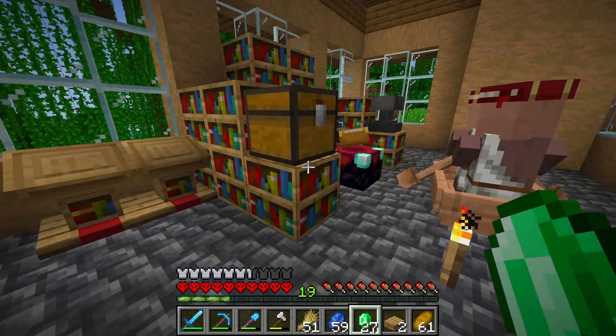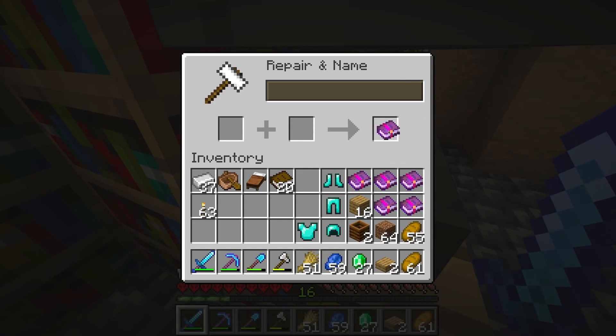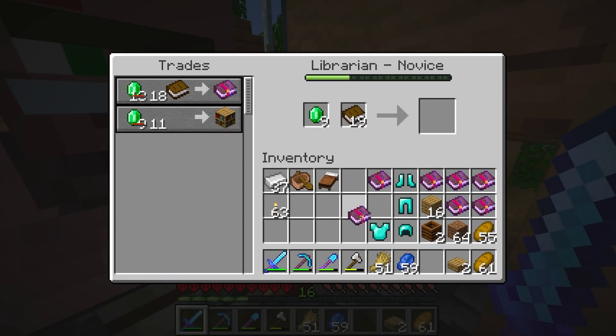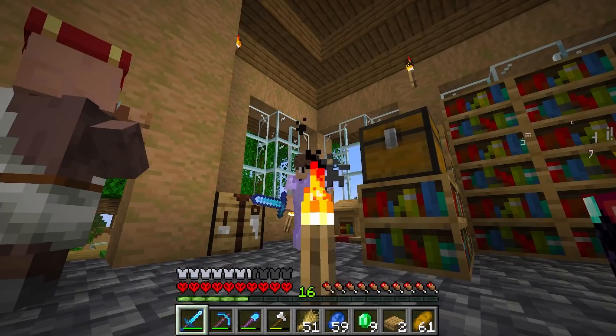These librarians are driving me crazy. When we have two of these we can just combine them to an unbreaking three — and bam, there we go. That's pretty good for now. I'm gonna get a few of these — actually, I'm all out of emeralds. Oh no, that's not good.